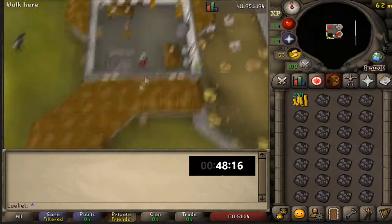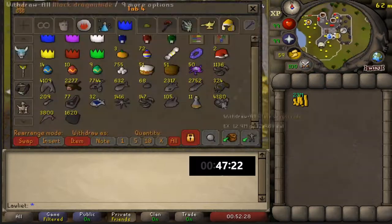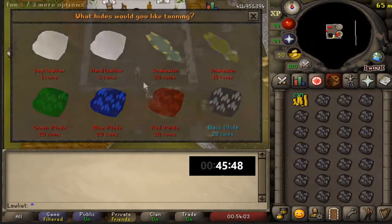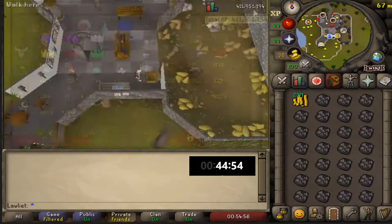When you're done tanning, let the leather sit in the GE listed a little higher than normal. It might take some time to sell off all the dragon leather, but you'll have made a good amount of money.